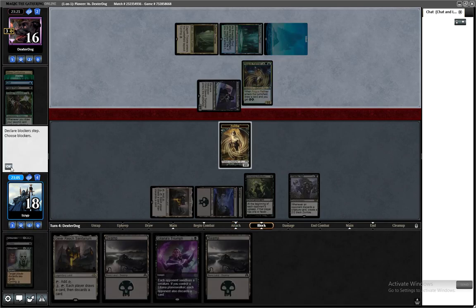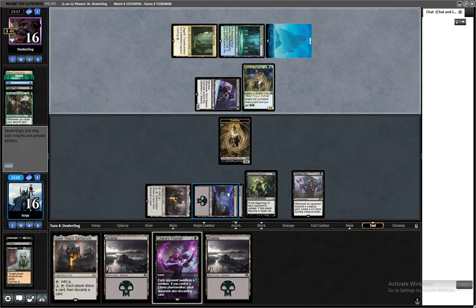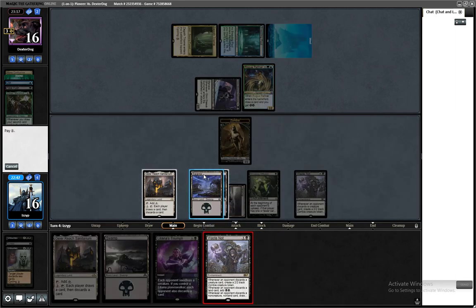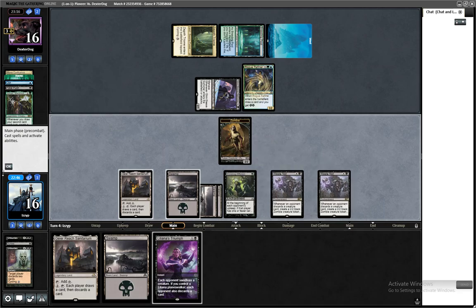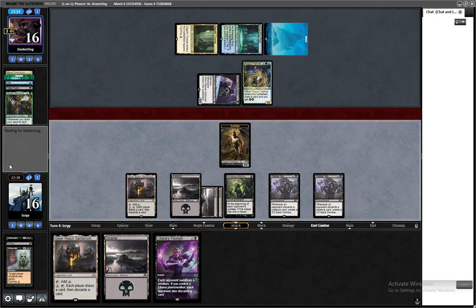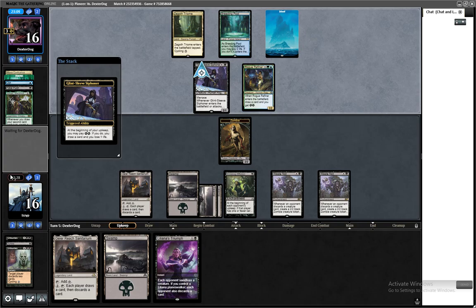And I can't block it — whatever. I can't quite plan out a Waste Knot play right now, but actually I think I will. And now I can Triumph. Let's wait on the Triumph — we'll see if they attack with the Refiner, because then I would trade and then kill the Siphoner. Don't think they're going to offer it, but we'll try.